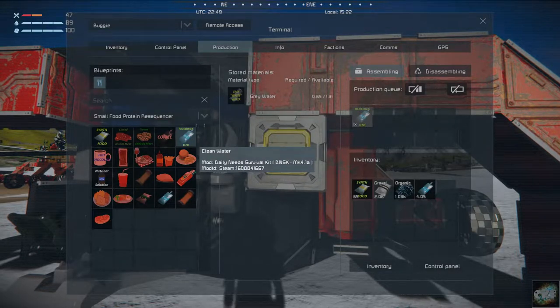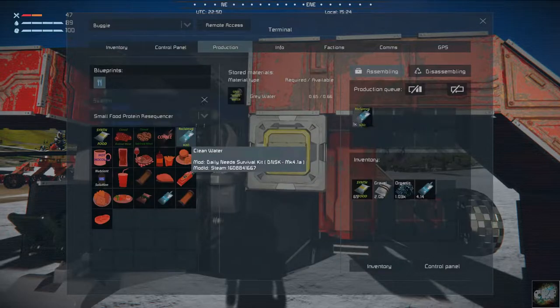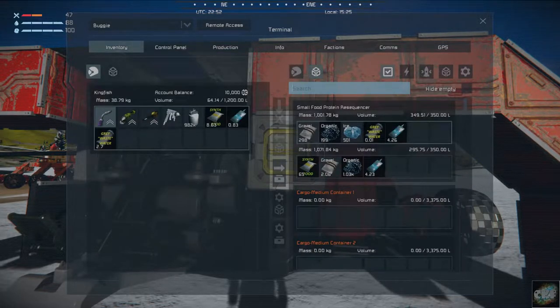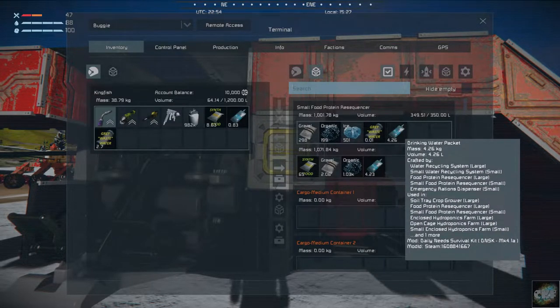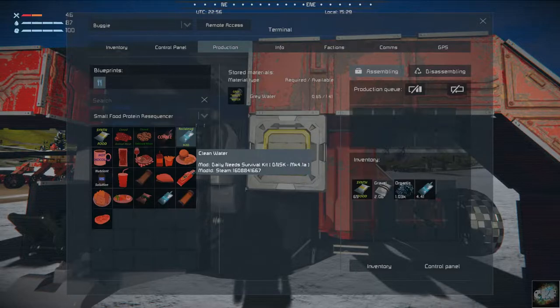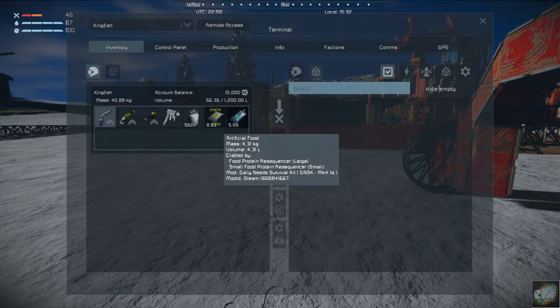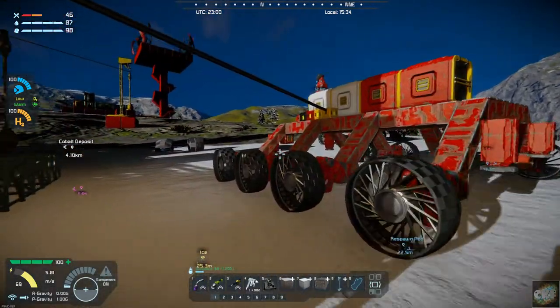Let's get that used up and then toss it in there. Let me grab my water back — there we go. Okay, that's used up and I'm good on food. Let's grab the cargo hauler and we'll head out to that rock.